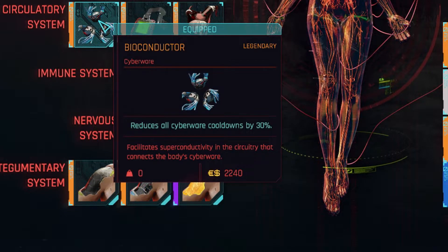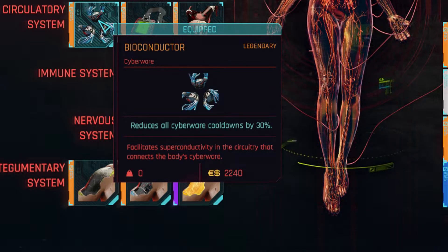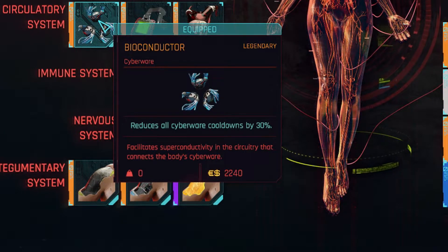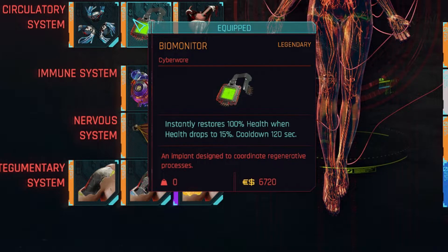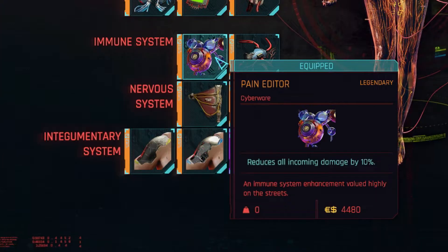For my circulatory system I have the bioconductor, which reduces all cyberware cooldowns by 30% — this is something you definitely want to have, and as you saw my Sandavistan had a pretty low cooldown because of it. Then I have a bio monitor which instantly restores 100% health when my health drops below 15%, which is really useful since you never know what can happen.